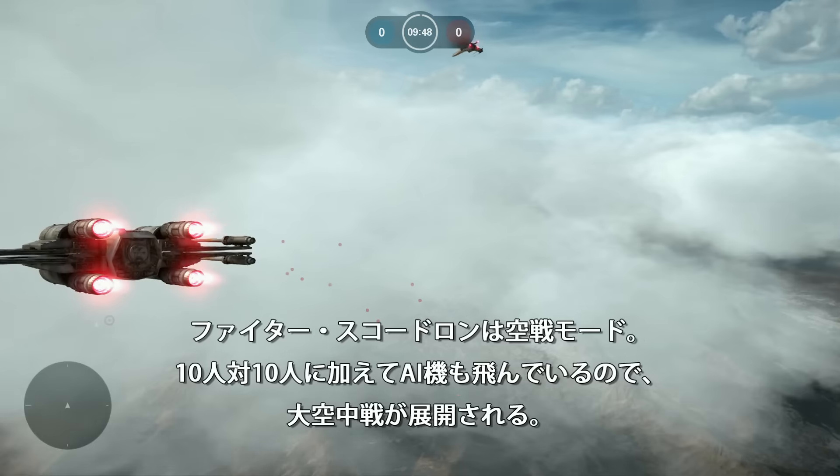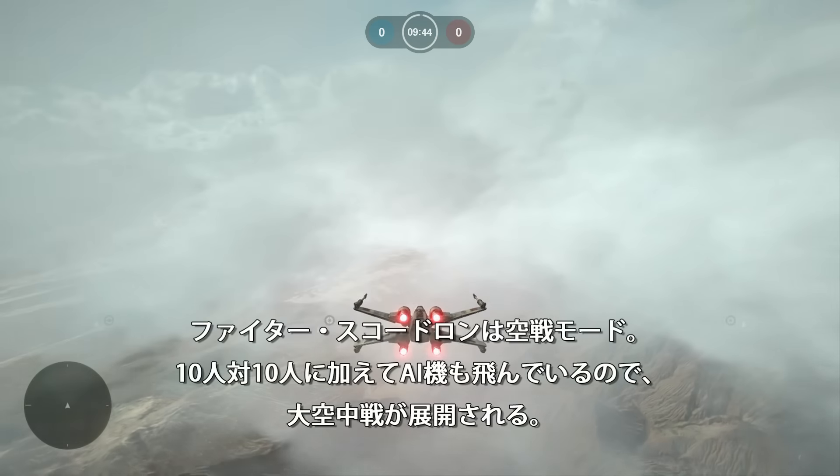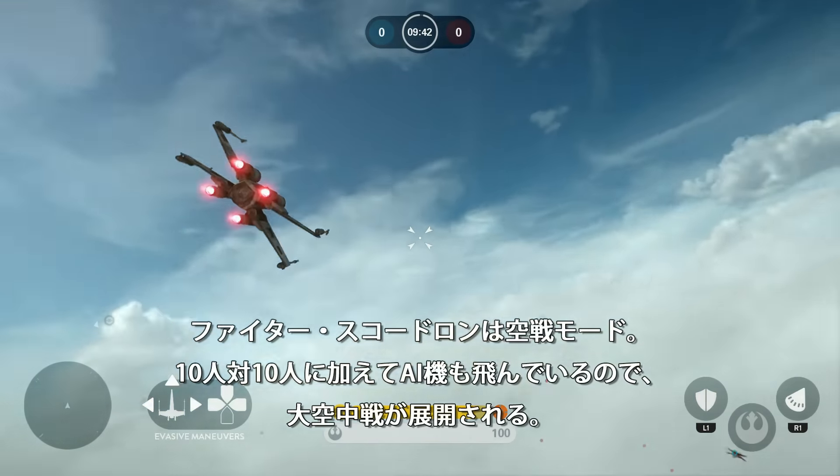My scope shows enemy fighters vectoring in. They're gonna go after our transport ships. Do whatever you have to, but those ships have to get off world.